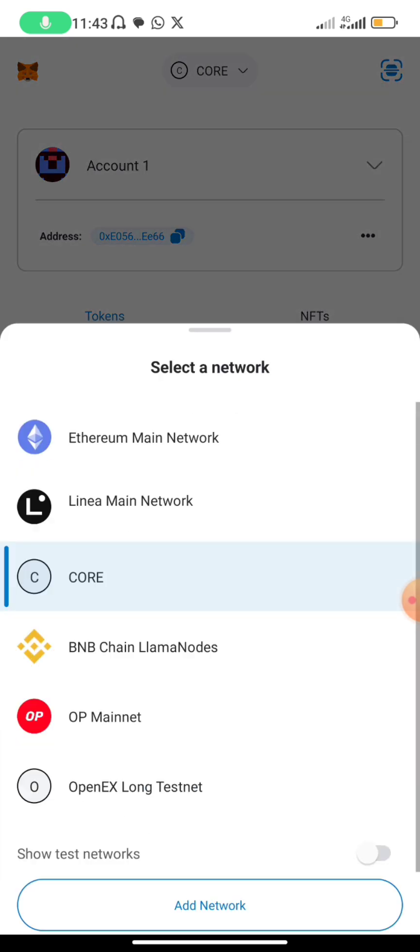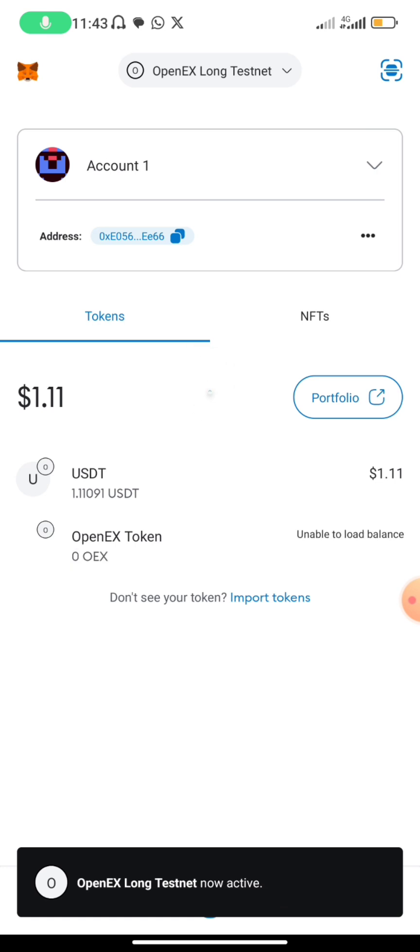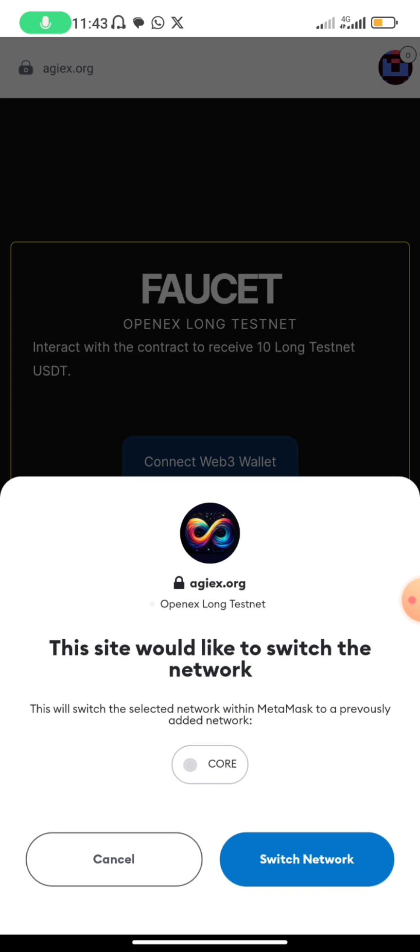Now we've added the long testnet. You can see it's now added, and our USC is supposed to be reflecting. What we did here — I connected our wallet and our network. We connected this MetaMask wallet address to engage with the CORE that I have, and switched it to that.